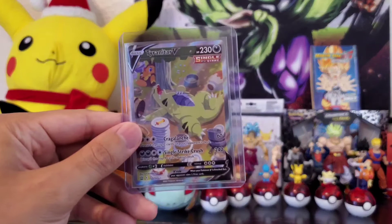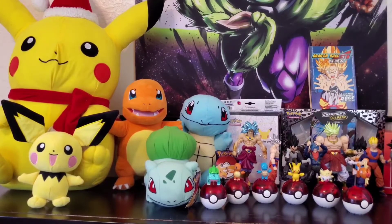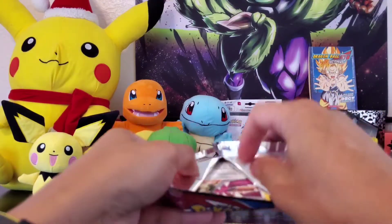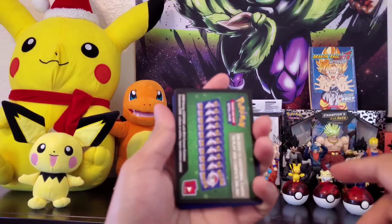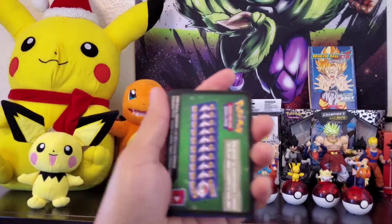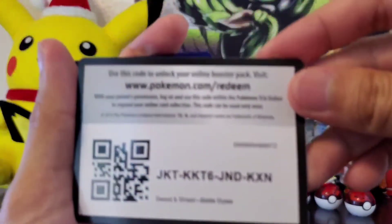Yeah boy! About time we got that baby — a lazy fat baby right there. Going straight in the plastic bag to the sleeve, of course. Let's see carefully. That centering — it's not bad, it has a little thick on the right side. Back side — the edges look okay as well.